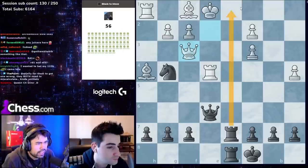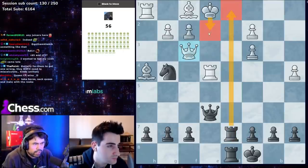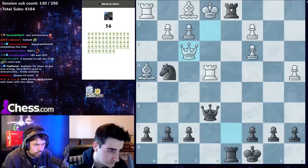Queen f3 — rookie one takes takes. If rook d1, king e2, rook d2 is mate. It's important to take the queen first on d1.